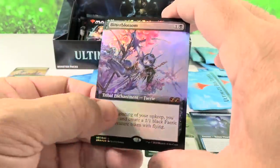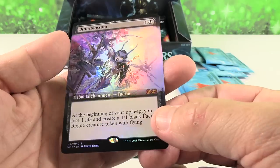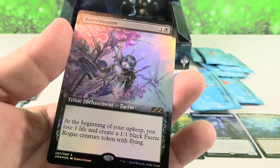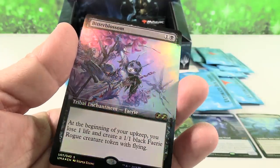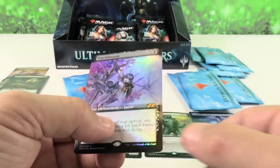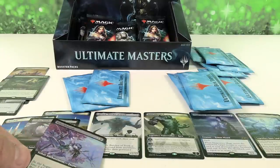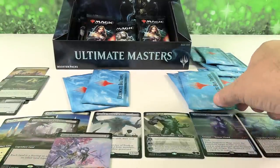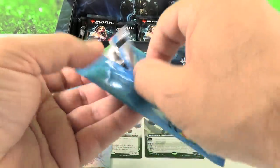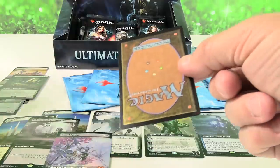Bitter Blossom — beautiful artwork on this card. This is another one that has really fallen in price as far as the box topper goes. At one time it used to be about $100; it is now about $60. But it's just gorgeous artwork and it's a cool card. I know that the printing of the Secret Lair that had Bitter Blossom in it hasn't helped as far as the value goes, though it's making the card more accessible for people, which I think is a good thing overall.